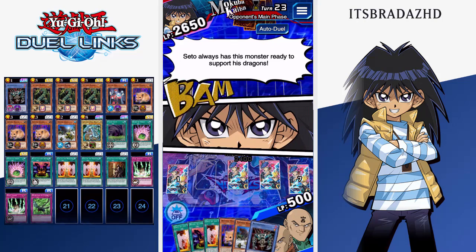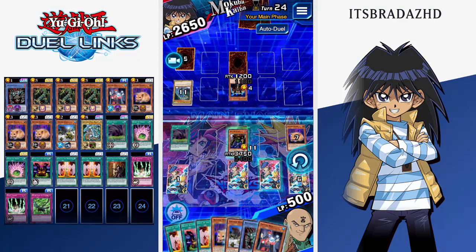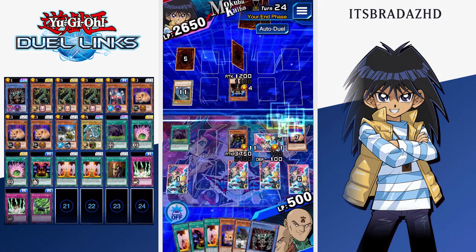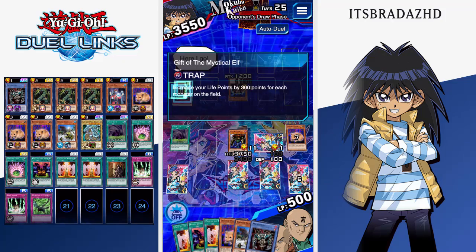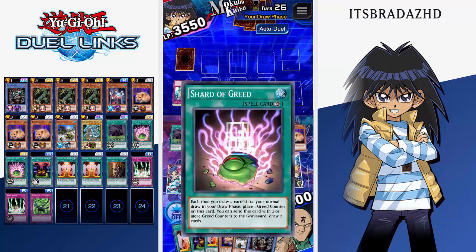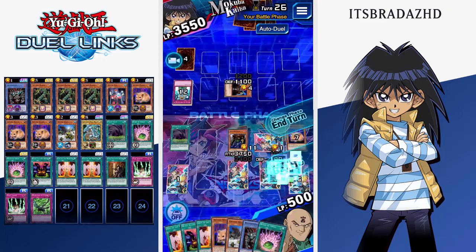We can set Black Illusion Ritual, because that is the next spell card we're going to use. Lord of D — play that flute. He's not playing the flute. Okay, there's our Crystal Seer — so let's set it face down and then end. He's going to gain, what, 900? It's only 200 or something per card — oh, just per monster. Shard of Greed — we don't need Shard of Greed. I'm going to attack into it, and then just end and get rid of Shard of Greed, because we will be going to one card with Crystal Seer.